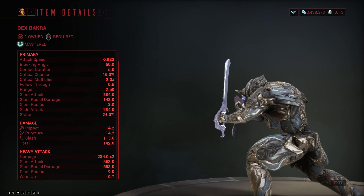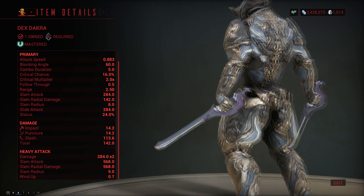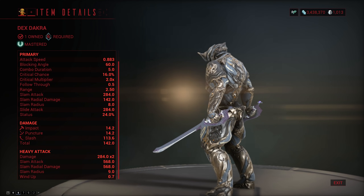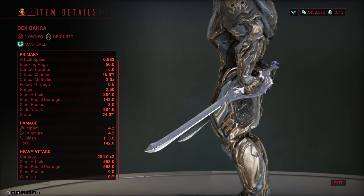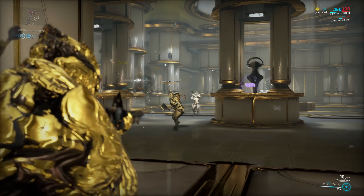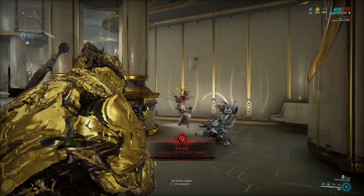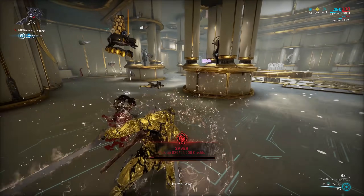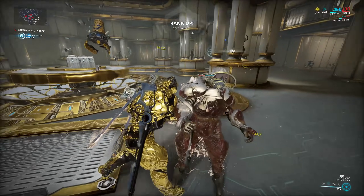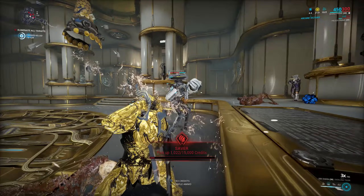And the final item on the menu are the Dex Dakra, which is just a really good pair of dual swords that have all the right stats. They do primarily slash, they have good enough crit and status to run a hybrid setup, they have decent range and are not too slow — a little bit slower than most melee weapons, but not by much. So head into the game and pick up your free stuff, in particular the weapons, because they come with a free weapon slot and you can pick them up every year. So even if you already have them, you can pick them up again, sell them and get a free weapon slot.